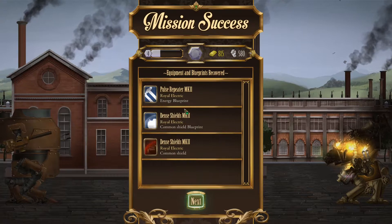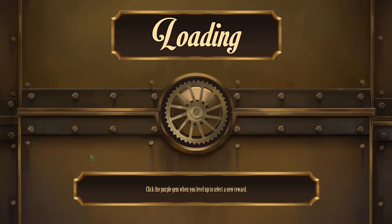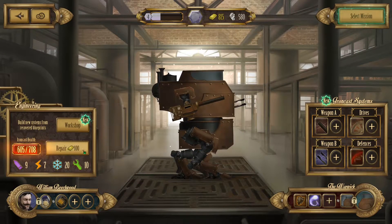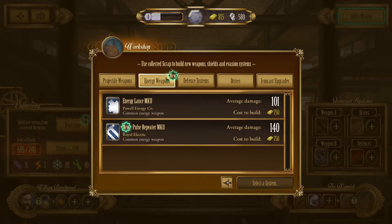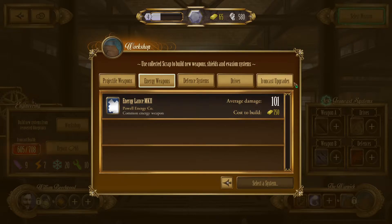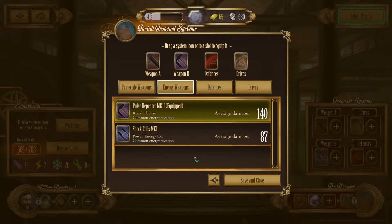We also got a Pulse Repeater which is actually really good. Do we have enough scrap? We do if we don't repair, which I don't think I will. I think it's good to have an energy weapon but we have a better one. The Pulse Repeater is much better than our current weapon, so let's use that. Now we have something specifically for shields and something for raw damage, which is good.